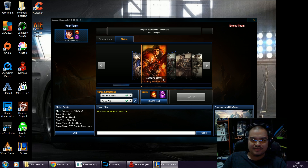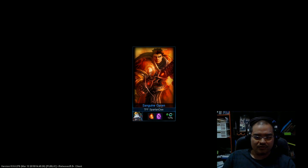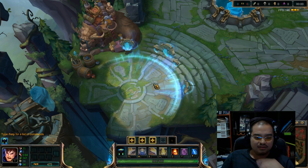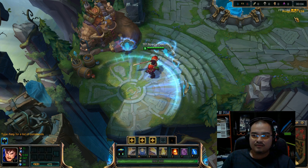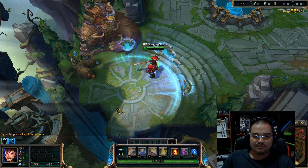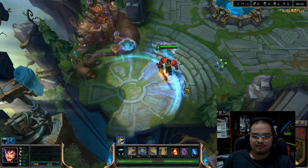This is me starting a custom game, just switching it over to the game so you can see. Hopefully you can see this — I'm at 156, it's green. But if you look here, it's yellow.